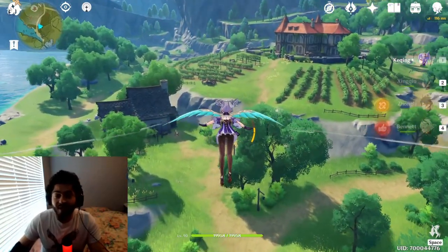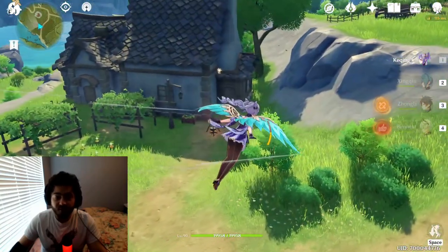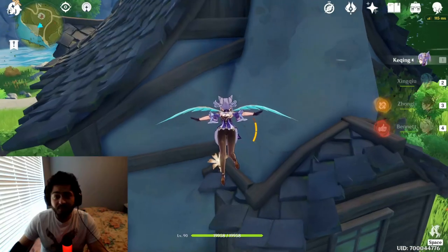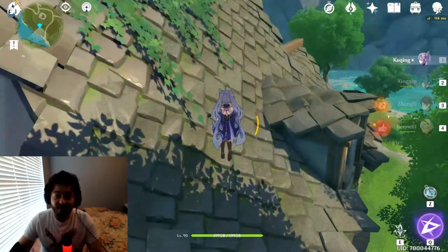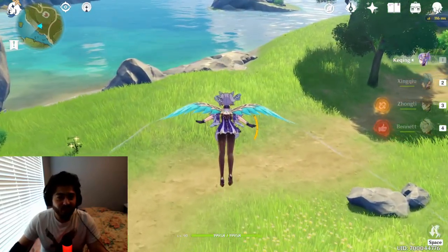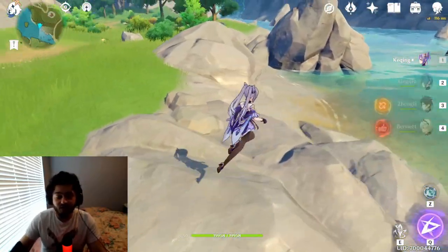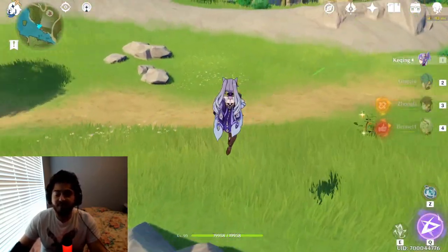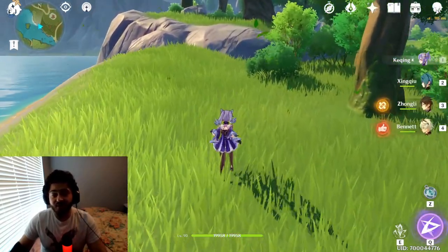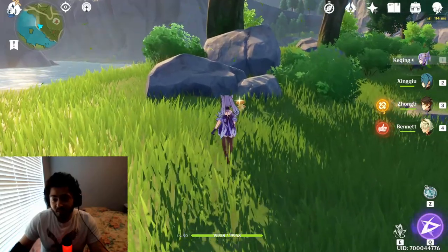For team comps with Xingqiu, I don't have a single optimal team — you basically just want to run him with any team where you want more elemental reactions. Personally I run him most with Diluc for the melt combo. Once he gets more elemental mastery I'll run him with Keqing as well. I've seen a lot of people run him with Chongyun or a Kaeya freeze build using the new cryo artifact set — that set gives 20-30% more critical rate when you freeze an enemy, so you pop Xingqiu's ultimate, apply freeze, and get around 80% crit rate, which is insane. Honestly though, you can throw him on any team and he'll be fine.